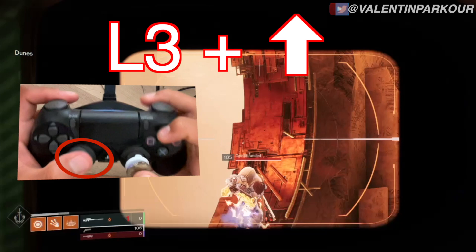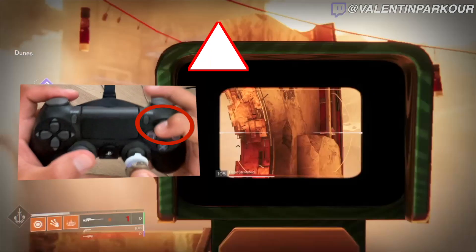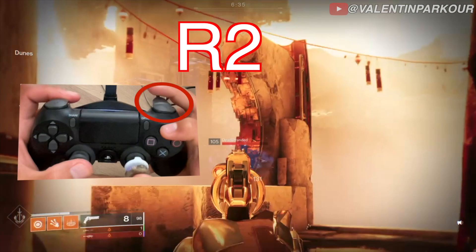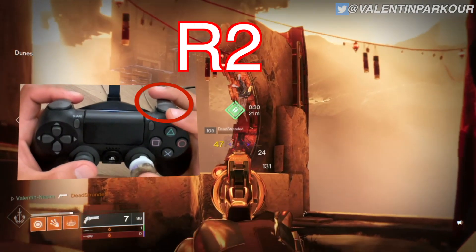By initiating the sprint, you will cancel the aiming down sights animation as well as skip some frames from the stowing animation. Step 4: switch to your next weapon by pressing triangle, or whichever button is tied to weapon switching on your controller. Step 5: aim down sights again. Step 6: fire your weapon.